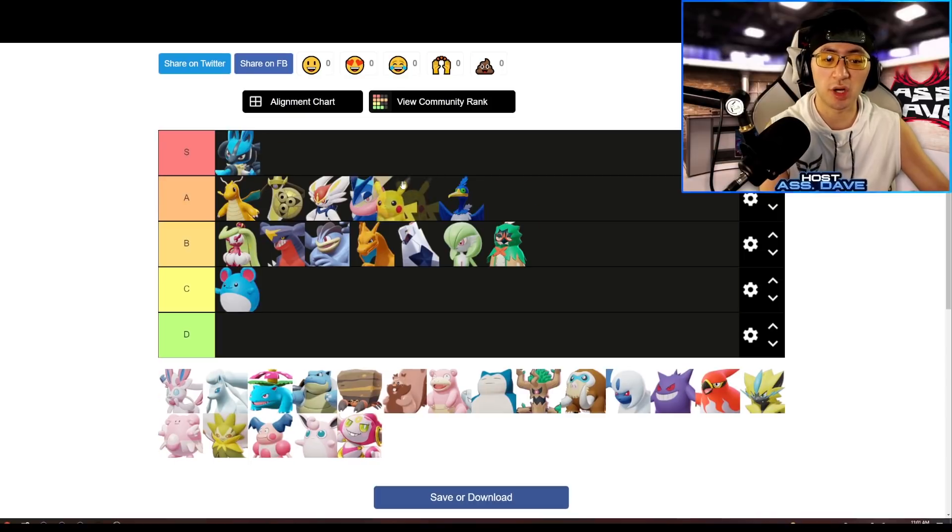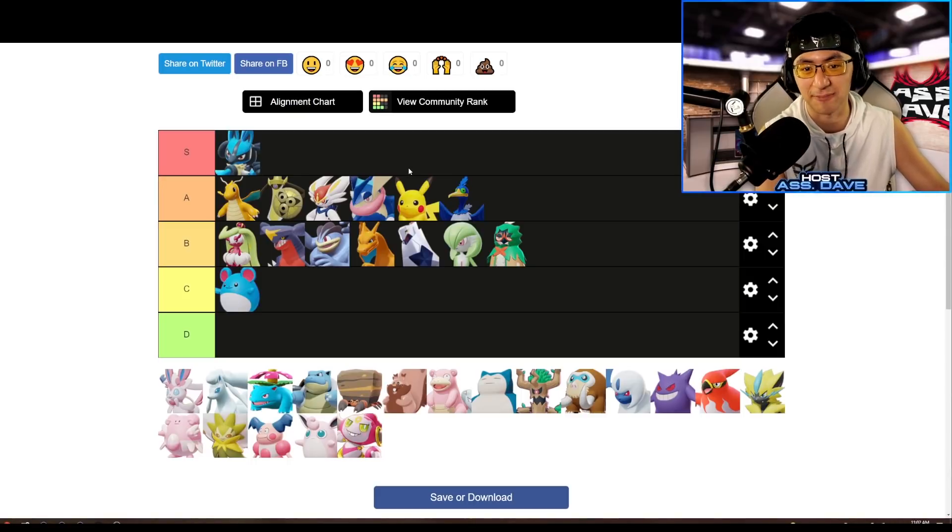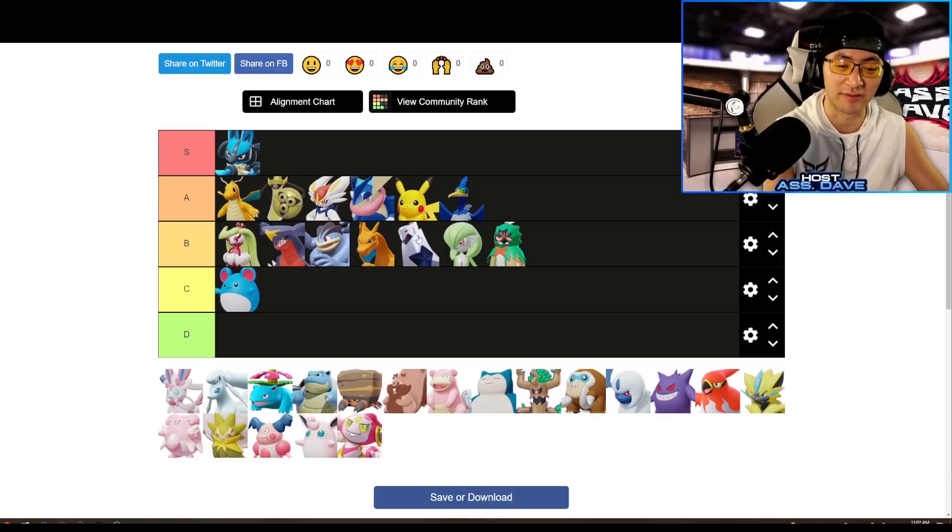Pikachu is a well-deserved A-tier. This Pokemon's bulk damage is just way too insane. The Unite move has the shortest cooldown in the game — around 89 seconds — so you can use it basically once per minute even with minimal farming. You can use it once, go farm top lane, and you'll get Unite back a minute and a half later. It's just so fast, so good. I guess they made Pikachu strong because it's the face of Pokemon.